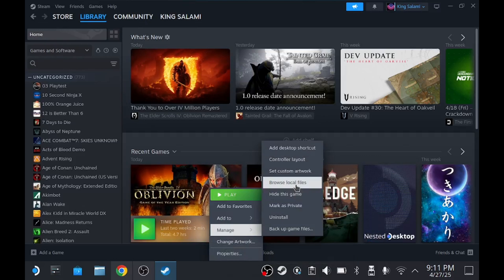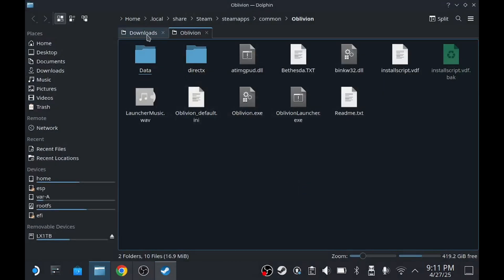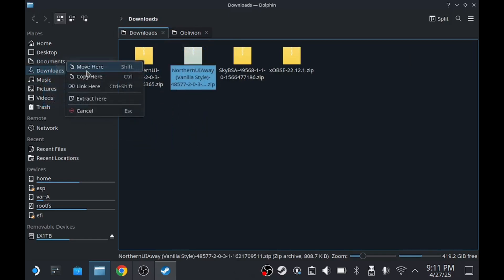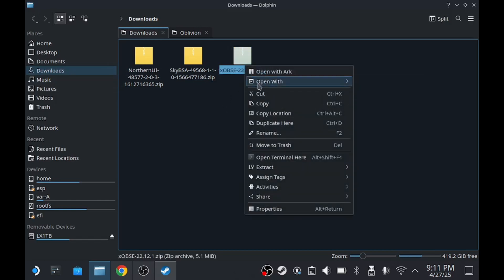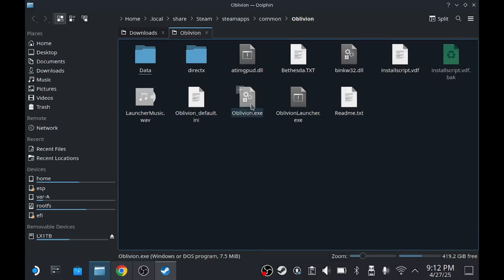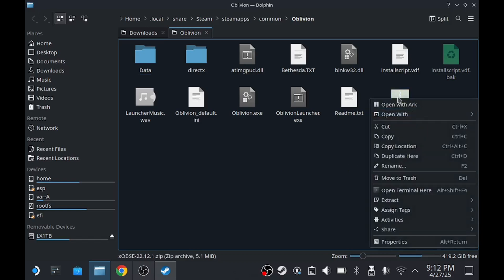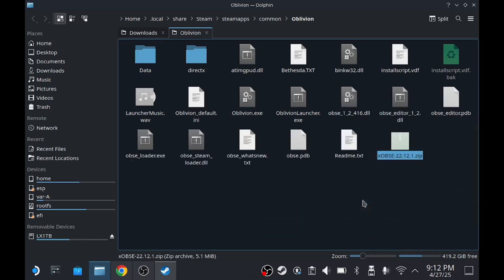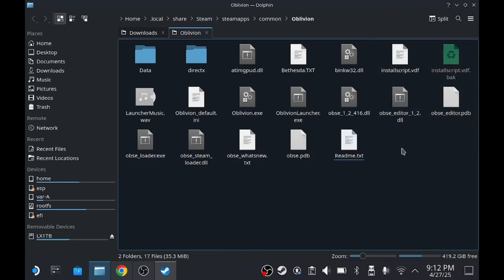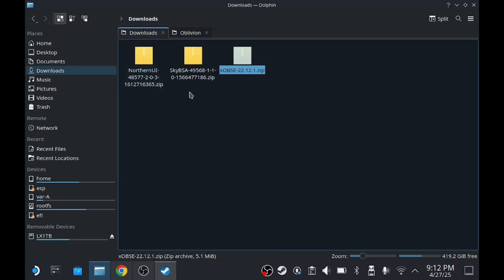In desktop mode, load up Steam, go to your library, find Oblivion, right-click using the left trigger, and go to Explore Files - that's the file location for Oblivion on the Steam Deck. Go to your downloads folder and find XOBSE. Copy or cut it and paste it in the directory where the Oblivion executable is, then extract it there. You can delete the zipped file afterward or save it in case you need to start fresh.